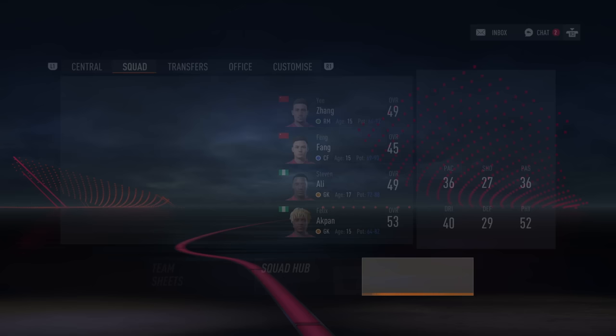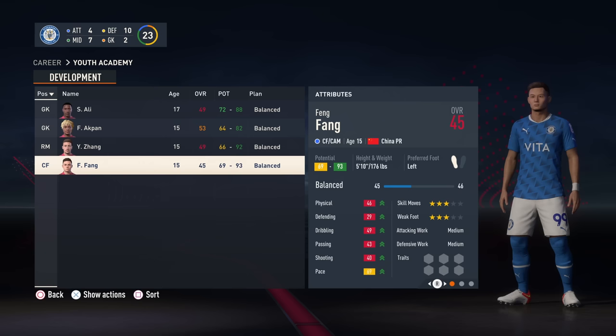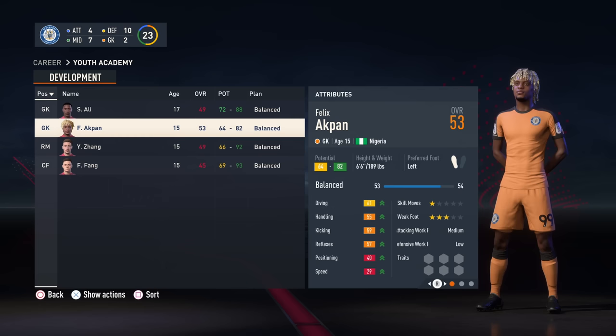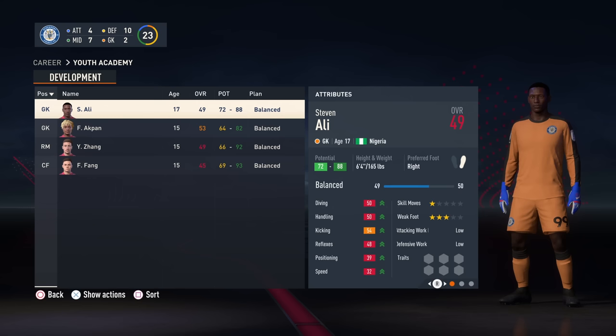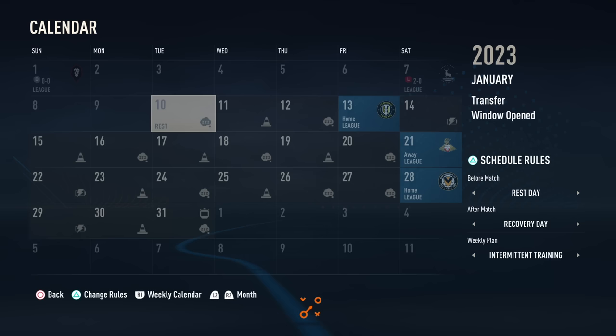Heading over to the youth academy section, all the players you've signed up from your reports appear with a very clear overall next to their names. You're looking to start off with 50 to 60 overall players, but on rarer occasions you do get players in the 40 range that grow exponentially, so don't completely rule them out. My suggestion is to keep the top players in the academy for as long as possible until they are ready for football for your team on a regular basis. You can begin judging these players after a few months when there are more varied results in the potential range.